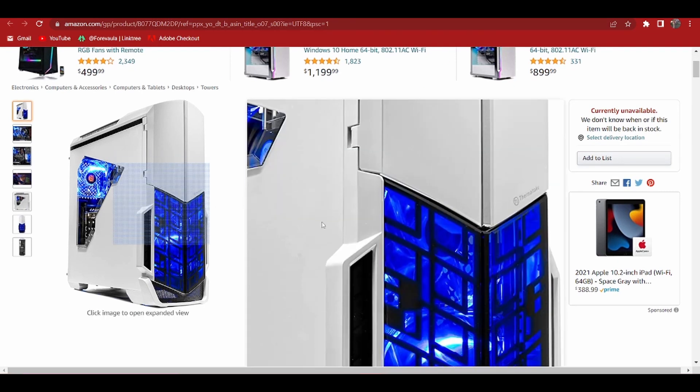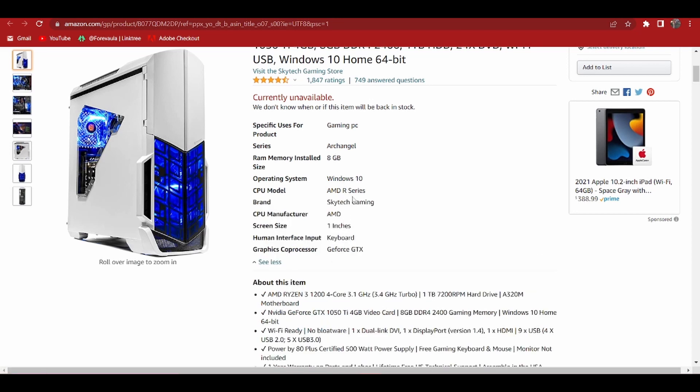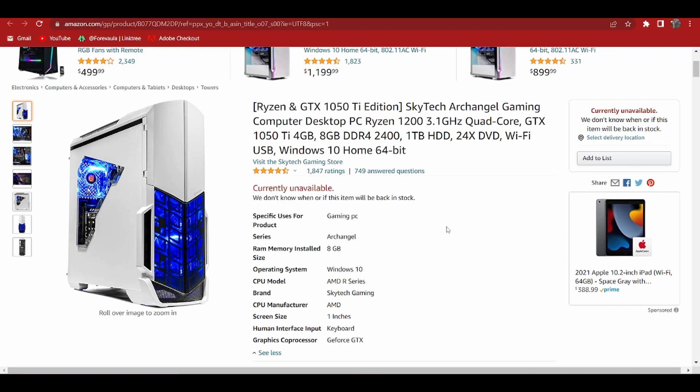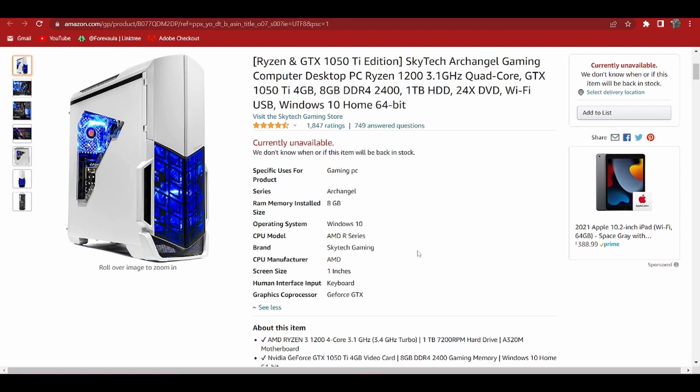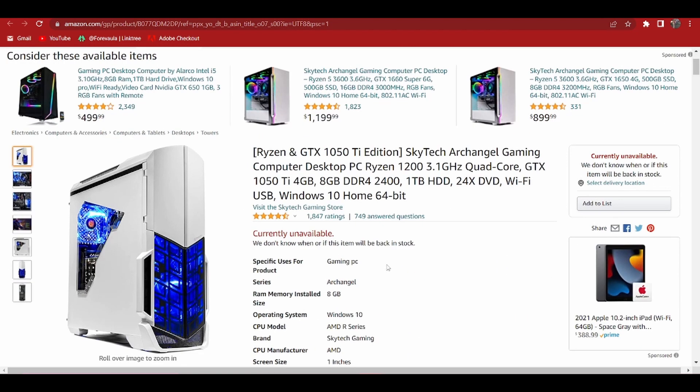Let me show y'all my computer — this is the one I have currently, but as you can see it's unavailable. You can see the PC specs: it goes to 3.1 gigahertz quad core, GTX — I changed the graphics card so I don't have that anymore. I changed from 8 gigabytes to 16, and it has a Ryzen chip. I didn't even know Ryzen 3 existed, so I upgraded to Ryzen 5, upgraded my RAM to 16 gigabytes, and upgraded my graphics card to a 1660, which is way better than the 1050.